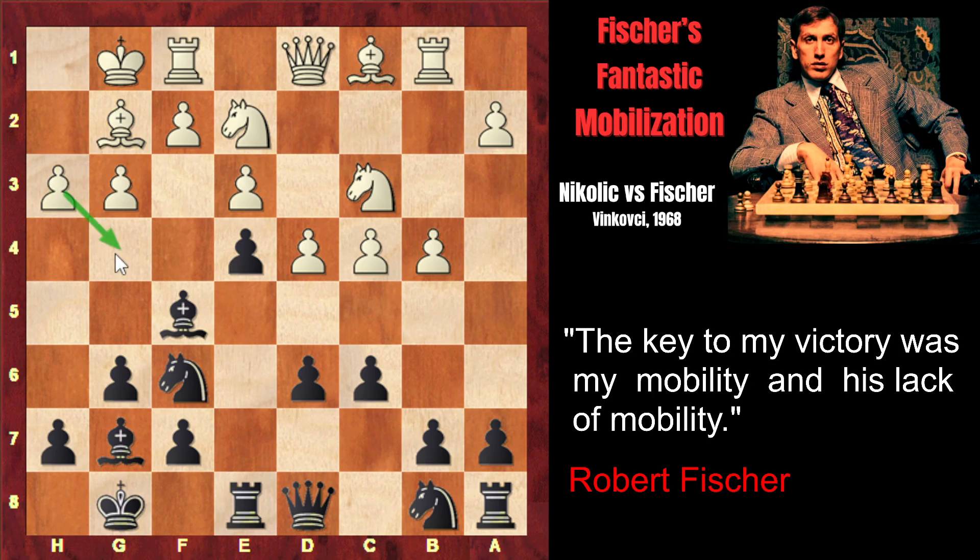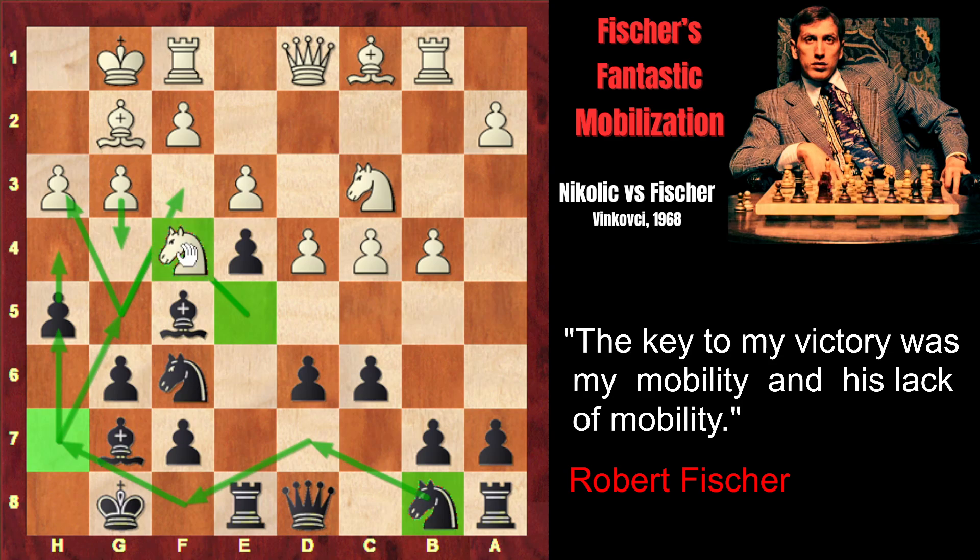White plays h3, taking control of the g4 square and preventing Black pieces from invading, while also preparing the possible g4 to kick the bishop from f5. Fischer makes a very strong reply: h5, preventing White from playing g4 once and for all. Later, he might play h4, weakening the kingside. Another idea behind h5 is to vacate the h7 square for the queen's knight, which will be rerouted to g5 via h7, where it attacks f3 and h3. The Black pawn having left e5 means the knight can now occupy f4, becoming very active in defending the kingside.